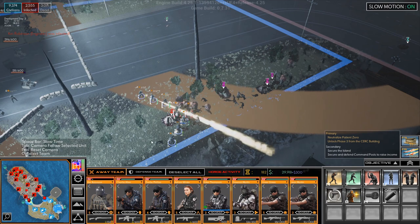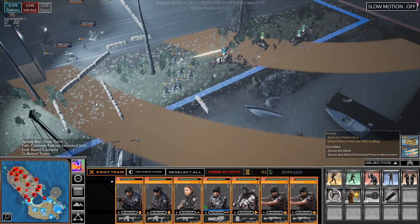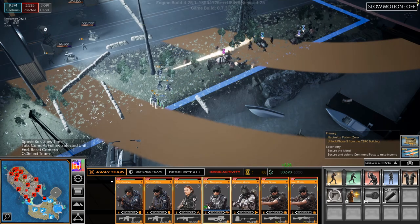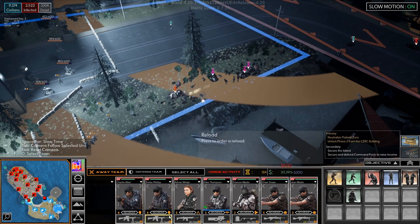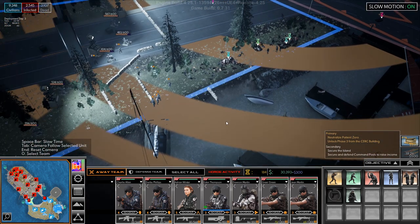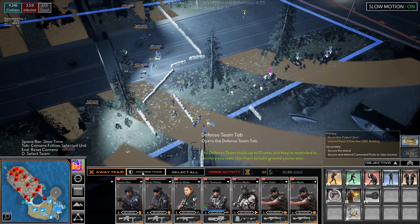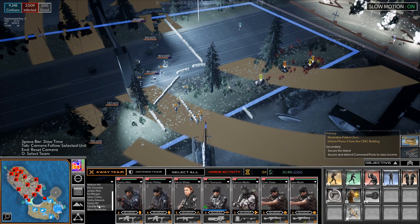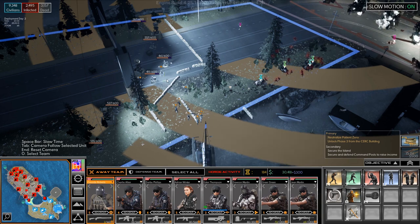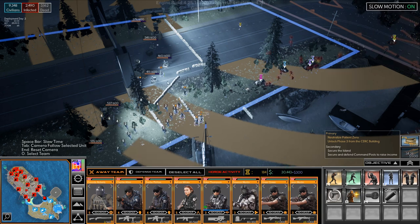Oh crap, shit. Who is infected? We need a new engineer, but we do actually have one here. What's your name? Cassidy Roberts. Cassidy, you are now on the away team. Congratulations. I have a bad feeling about this.